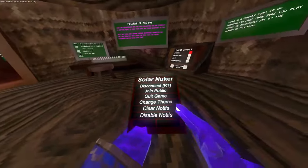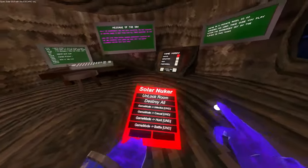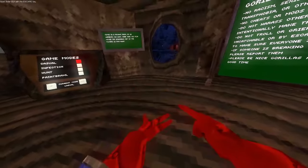I'm gonna do this — clear notifications and disable. Unlock room, unlock room, destroy all — destroys everybody. Game mode: Infection. Everything works.